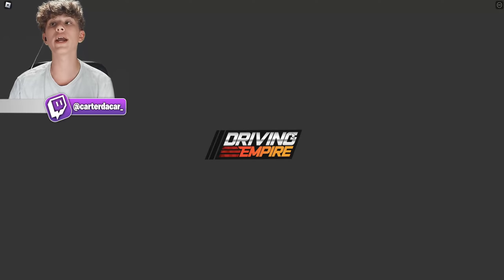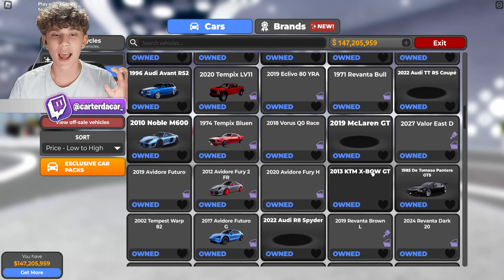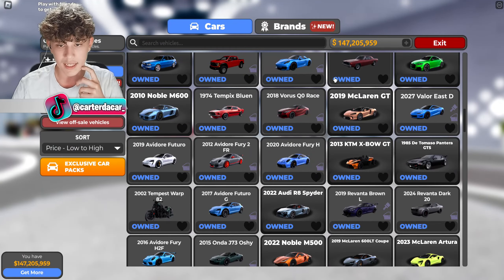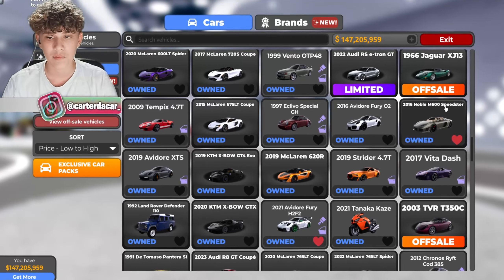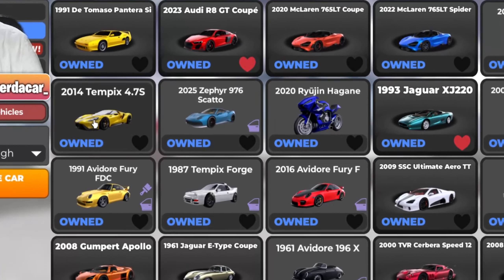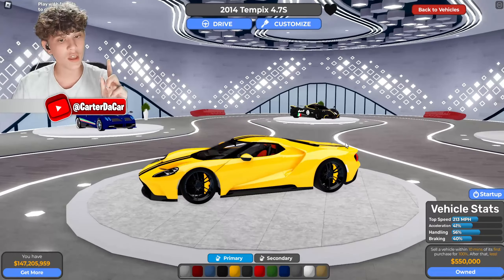I need to pick the right supercar to use as a taxi — something that really looks nice and stands out. With licensed vehicles, real brands, I can't actually put the taxi sign on the roof, so we have to pick something non-licensed. We don't have many options. This car is yellow — that might work. I'm thinking we could do a taxi sign on the roof.